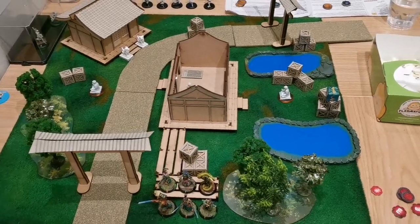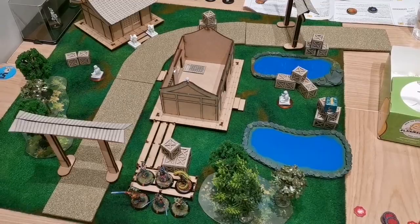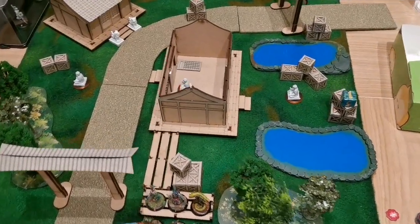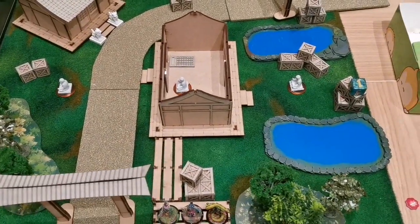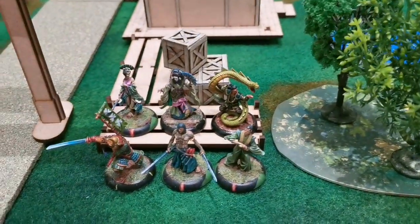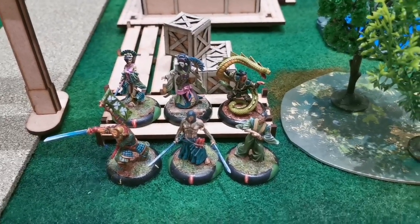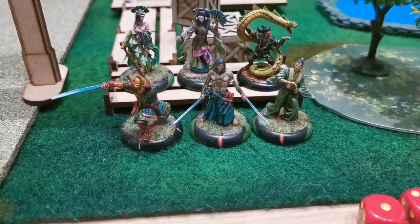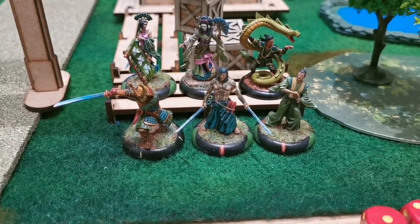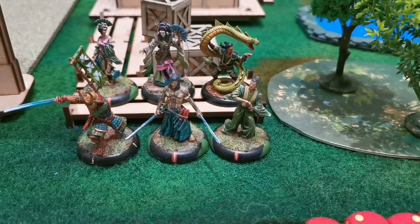This is John from War Jeepney and we are playing a 100 rise point Bushido game, playing the three idols scenario. I'll be using my Ito. For my Ito side I have three Shisais: Sakura, Ayako, and Kyu. I also have the Jade Mamba Guard Takeji, the Samurai Itsunagi, and a Temple Bushi.